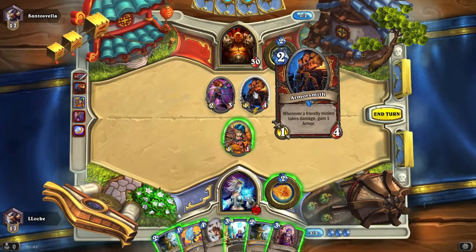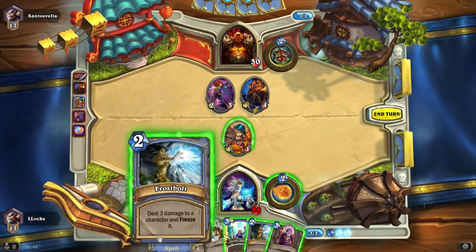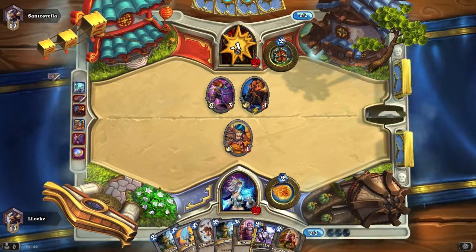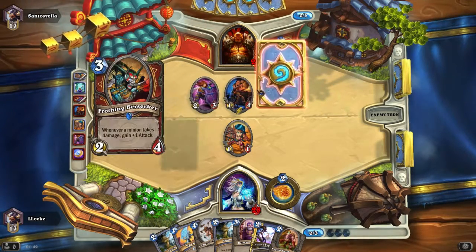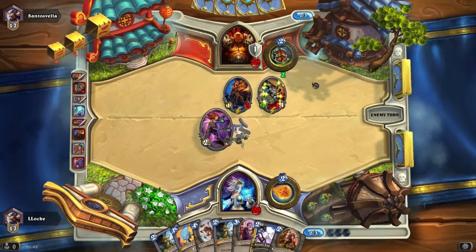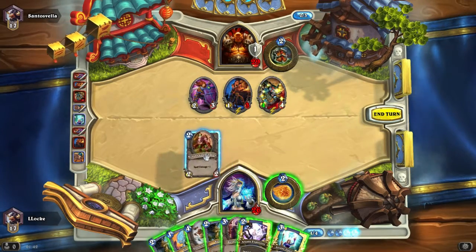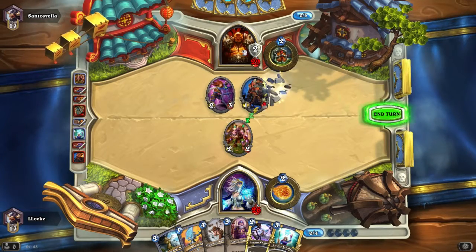It's three mana and he has an Armorsmith and a Frothing Berserker which didn't get its Battlecry. So we can either Frostbolt something or go for Arcane Intellect. Arcane Explosion gives some more spell damage — that's all fine. I need to make sure that Armorsmith isn't going to run away.